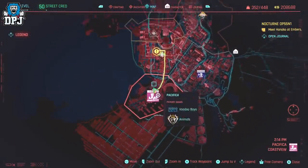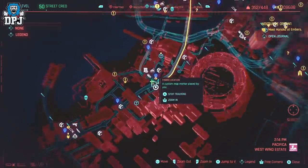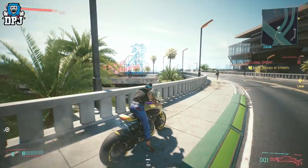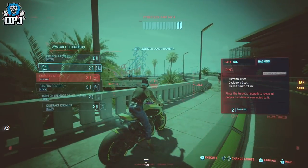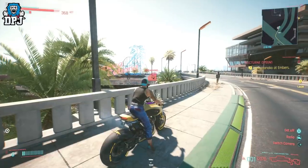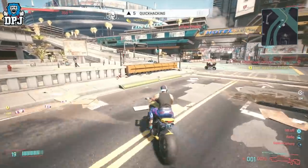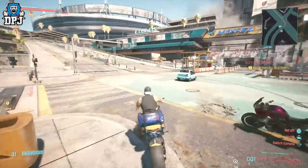Over in this part of the map, you can see on screen now where I am — there's a camera right here. Now for some reason when you ping this camera you get a ton of XP. XP gains are based on your level, so the higher your quick hacking level, the more XP you will get.